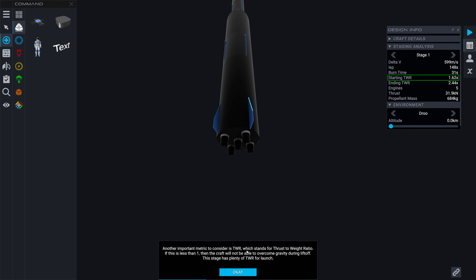Another important metric is thrust-to-weight ratio - if less than one, the craft will not be able to overcome gravity. Notice the ending thrust-to-weight is higher than the starting thrust-to-weight. This is because the engines are burning fuel mass, so the craft is losing mass - the rocket's acceleration actually increases throughout the stage. One last thing is the ISP, specific impulse - it's kind of like gas mileage, higher is better. These solid rocket motors are not very efficient but they're cheap and they get the job done.